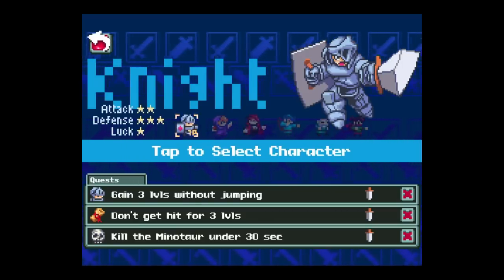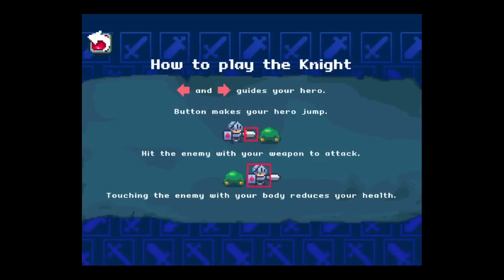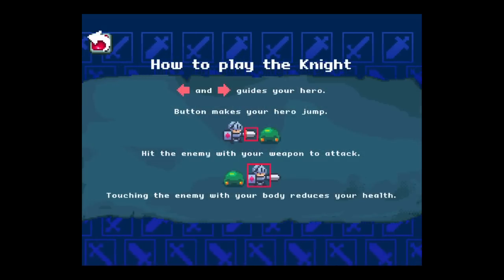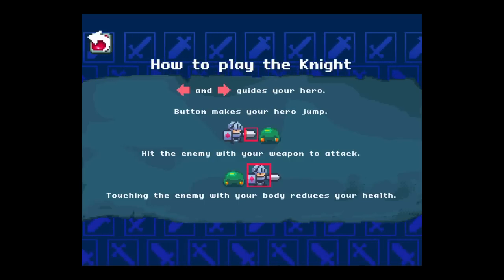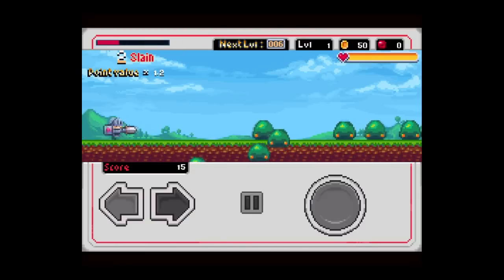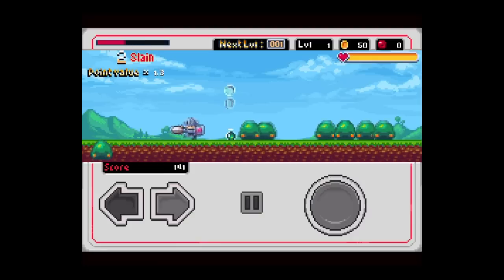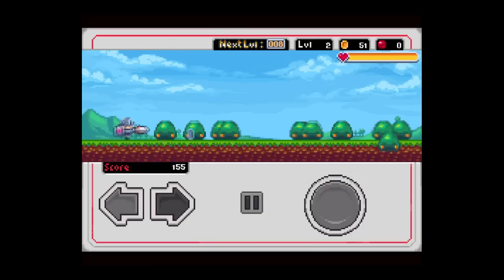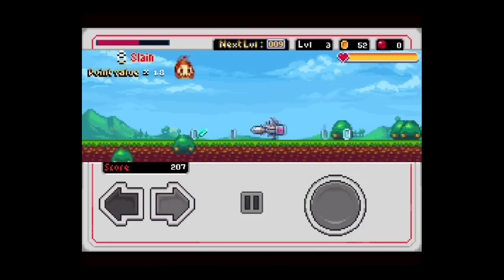My best luck and my highest score came from the Knight — just having strictly melee combat. Here's a simple how-to for playing the Knight: if anyone hits you from behind or in your body and it's not in front of your lance or sword, that'll deal damage to you. As you can also see on this really cool retro controller, all I do is left, right, and the big button will jump. I'm just jabbing my weapon right into everyone's face and leveling up fairly fast.